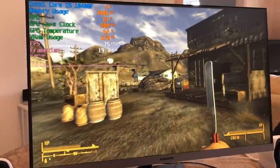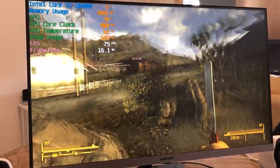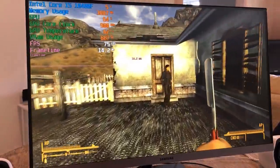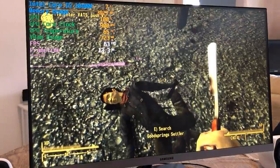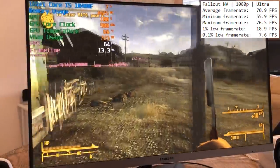Sorry about the recording today — my capture software also didn't like this card, so we're off to a really good start. I started off going easy on the card and to my surprise Fallout New Vegas defaulted to ultra high settings, which yeah, I didn't imagine going well. Despite a few drops, especially in busier town areas, we averaged 70 frames per second.